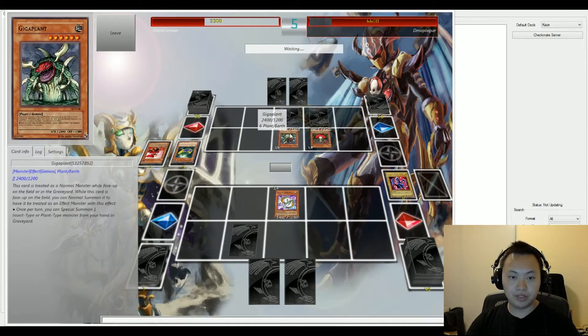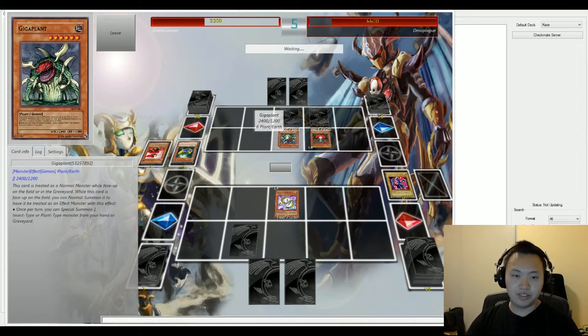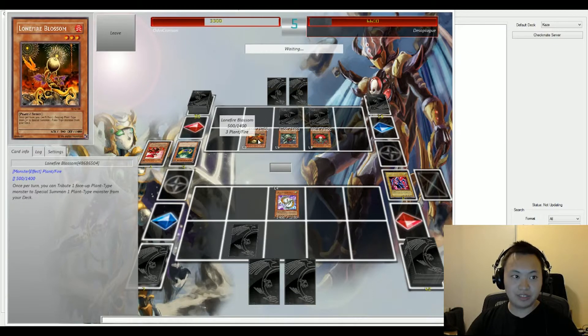This looks like it's going to be game over. Plague can go ahead and summon Gigaplant. He's going to go ahead and do that, and that's going to allow Plague to go ahead and special summon a plant type — and it's going to be Lonefire Blossom, of course. Lonefire Blossom is going to activate its effect, and we're going to go ahead and special summon one insect or plant type from the deck.